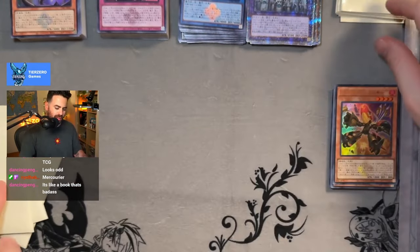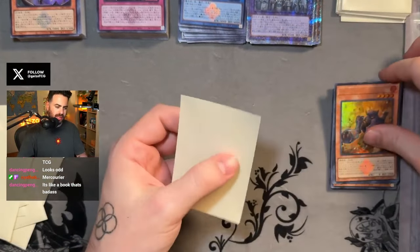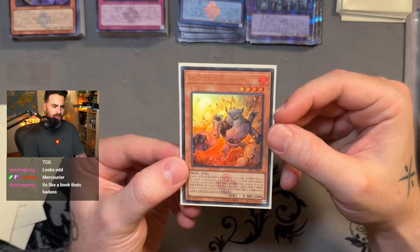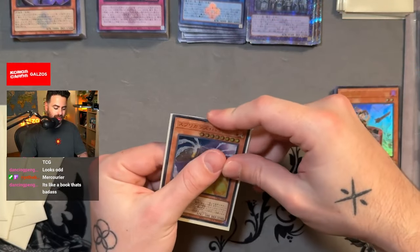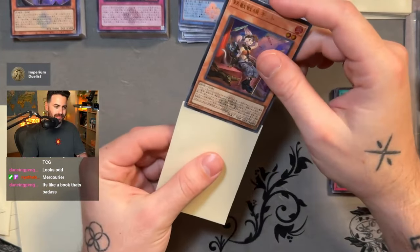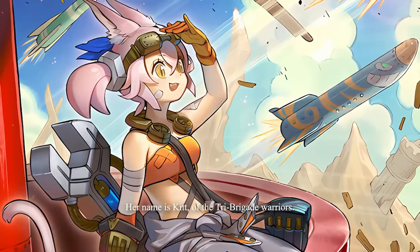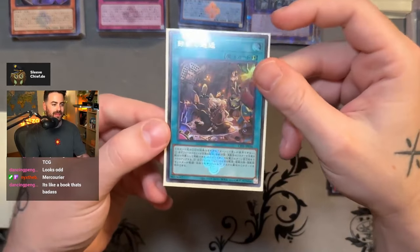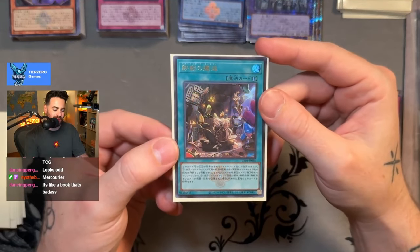We've got Springans Rocky, and then Betor — I don't remember his name but the cards look sick. Some more Springans, and then Tribe Brigade Kit finally joins the story — how cool is that. The Springans capture Albaz and Ecclesia and put them in a room, tying them up.